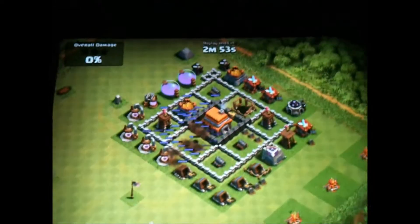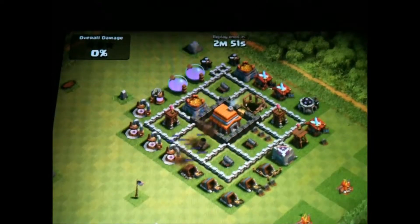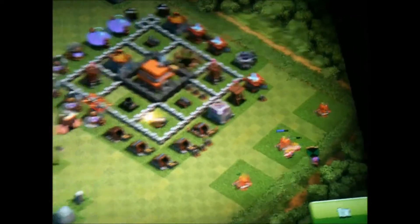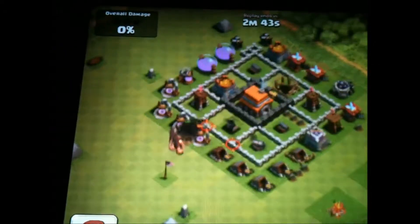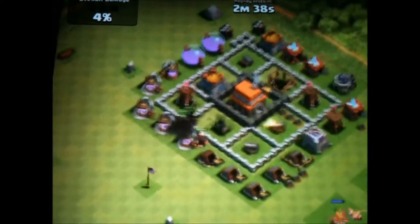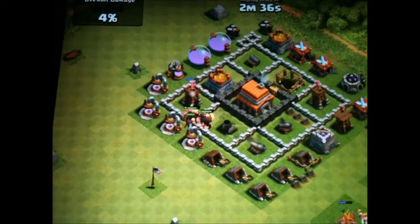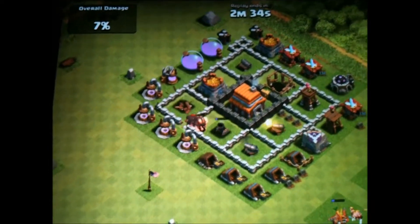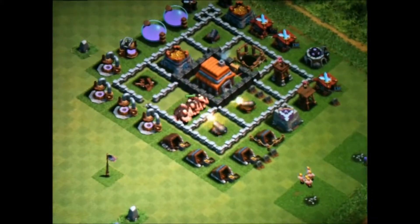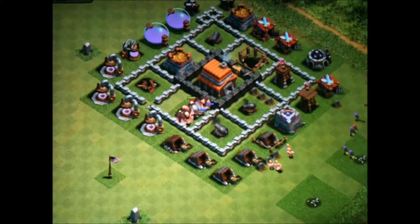So I did place my lightning spell right on the mortar to get it down. I placed my clan castle troops to get the army camps and stuff, and then I just spammed all the giants there. If I got rid of the mortar it would only do one giant at a time for each defense, so it wouldn't do splash damage. And they already got that archer tower down.